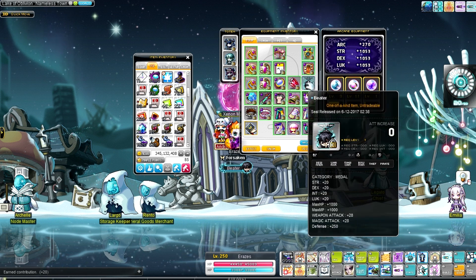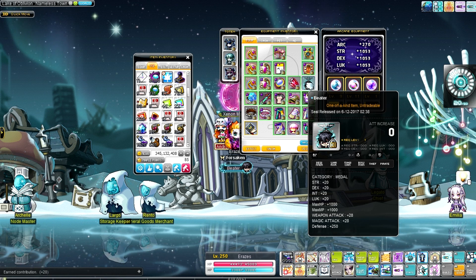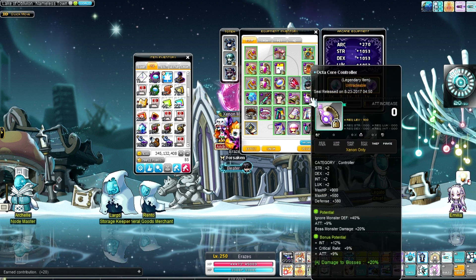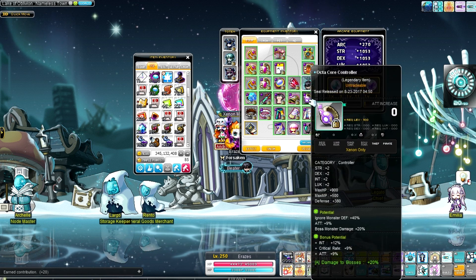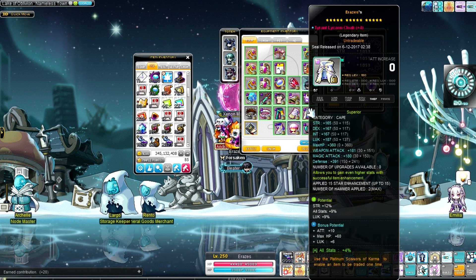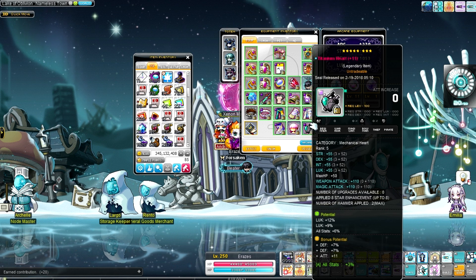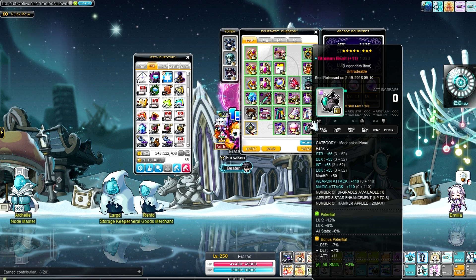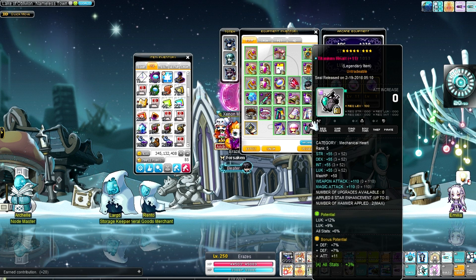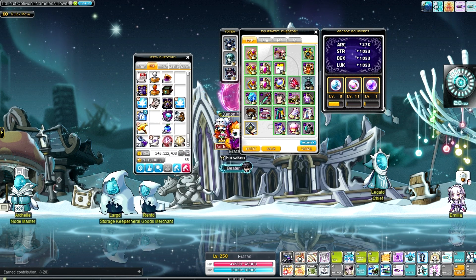Beta metal — I think it's still the best metal in slot, as far as I know. Octocore controller — good stats, shame about the int on the bonus potential. 15 star tyrant cape — and this is the most recent equip. I don't think I actually ended up making a video on it, but I did scroll it with attack scrolls.